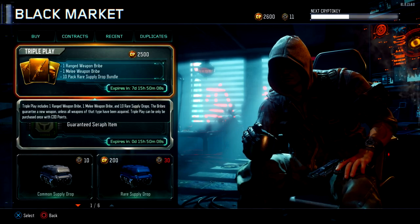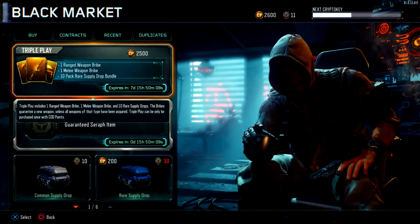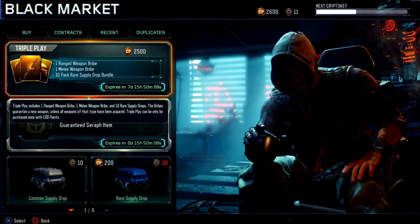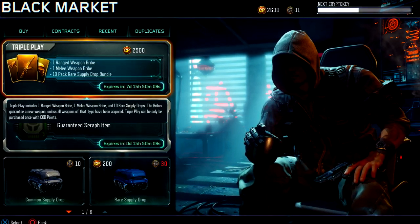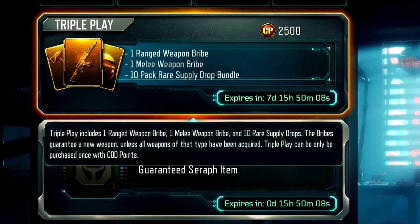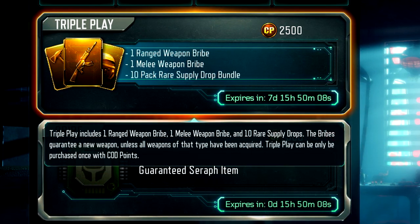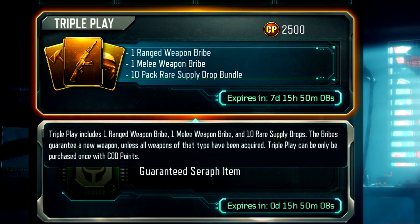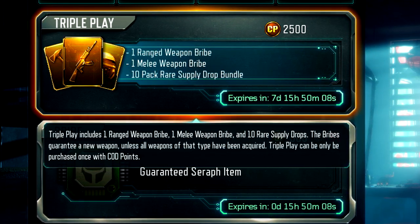Some of you may recognize this — we've seen this Triple Play supply drop bundle once before. If you don't know what a Triple Play is, basically it includes one ranged weapon bribe, one melee weapon bribe, and then a 10-pack rare supply drop bundle.